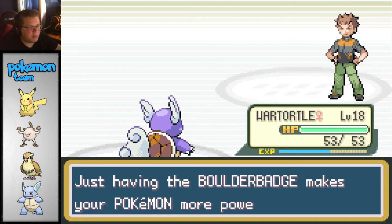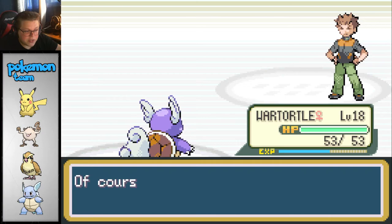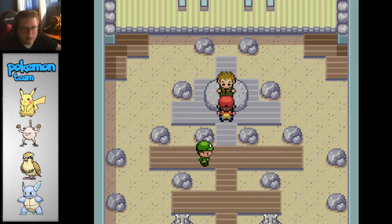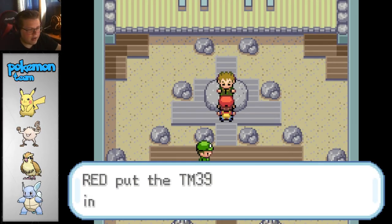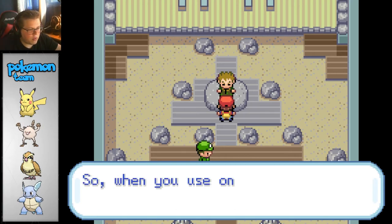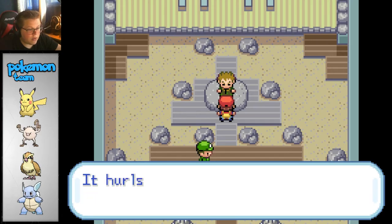Just having the Boulder Badge makes your Pokemon more powerful. It also enables the use of Flash outside of battle - of course, a Pokemon must know Flash to use it. We got 1,400 - that'll buy us some Poke Balls. Take this with you - received TM39. It's a technique for Pokemon. TM is good for only one use, so pick a Pokemon carefully. Rock Tomb - it hurls a boulder.